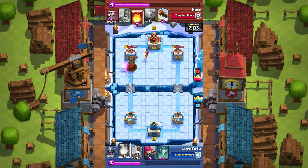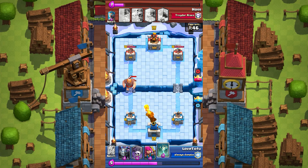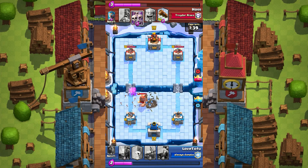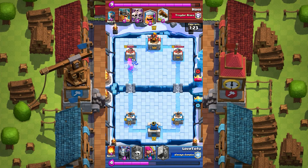Luckily the ice wizard is targeting the mega minion, and we take out the giant — this is gonna be a huge counter push. Unfortunately he puts down a wizard that completely destroys our push. You can tell this guy has really high-level cards: a level eight giant is no joke. The wizard is about to die, I panic, I should have arrowed earlier, but the skeletons are doing some work on that level eight giant. I put down the minion to hurry up and take it out before I take more damage.